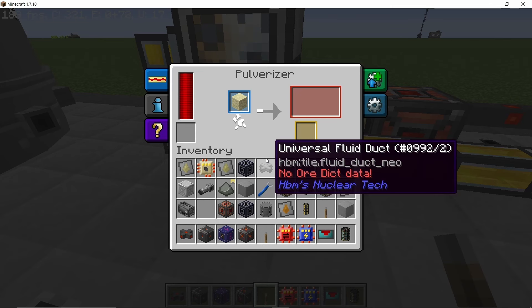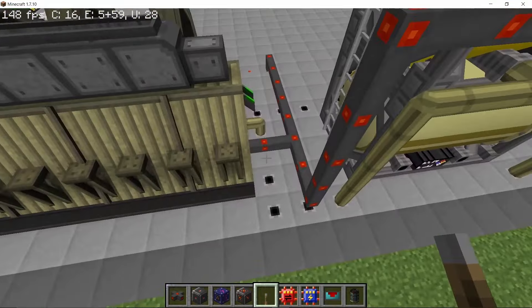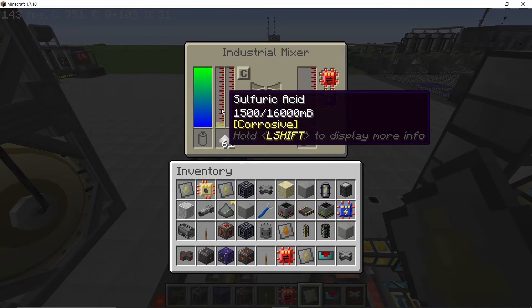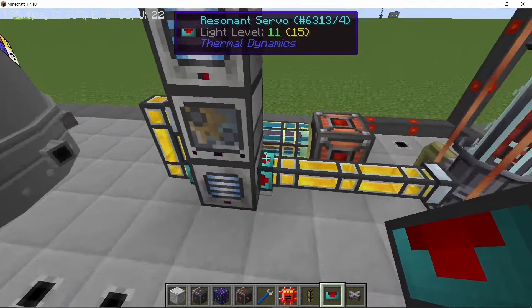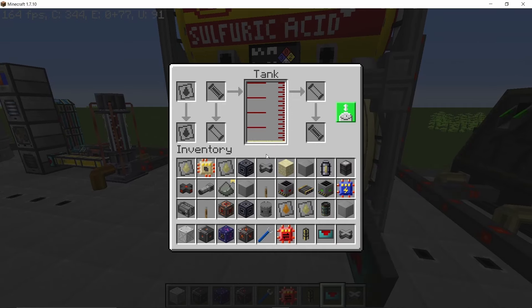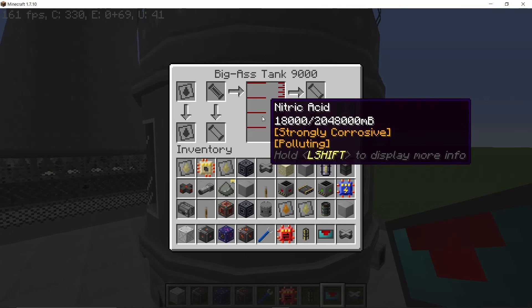The pyrolysis oven itself is very very fast. Now we are producing vitriol, and this vitriol is producing sulfuric acid and chlorine. As you can see we are producing nitric acid. When the process is done we won't really end up with a lot of these products — 9,000 millibuckets of chlorine gas and 18,000 millibuckets of nitric acid. This is not a lot.